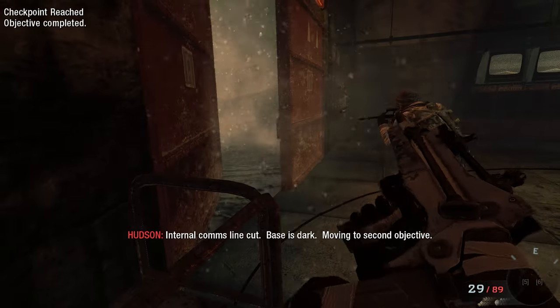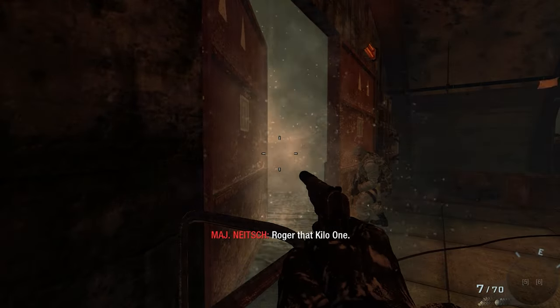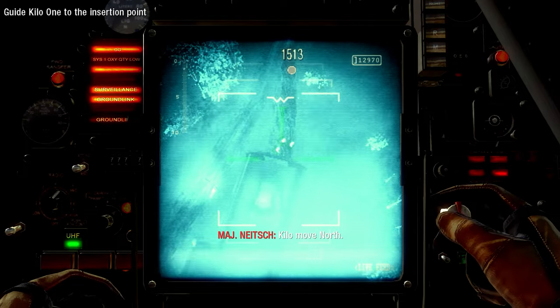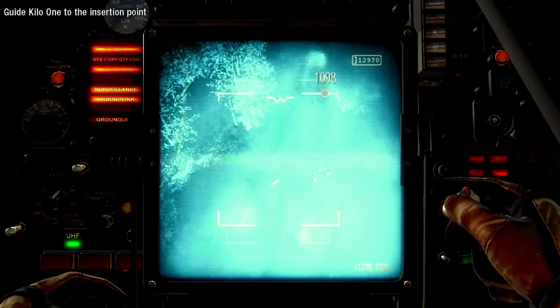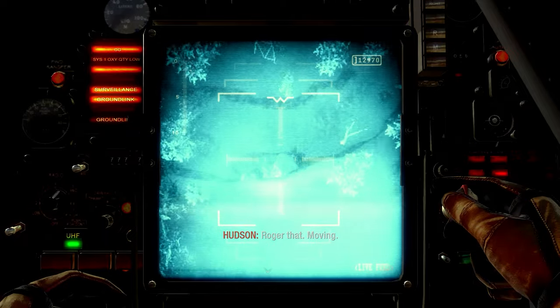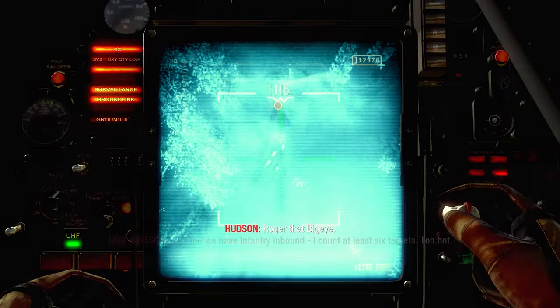Internal comms line cut. Base is dark. Moving to second objective. Roger that, Kilo-1. Kilo, move north. Kilo-1, we have infantry inbound. I count at least six targets. Two hot. Stop and drop. Stay out of sight.